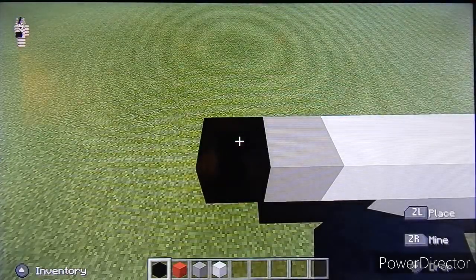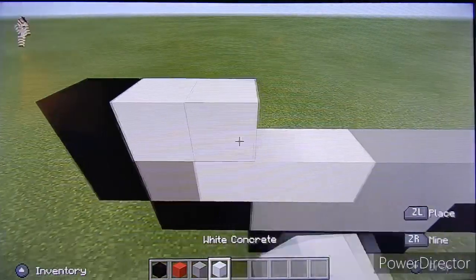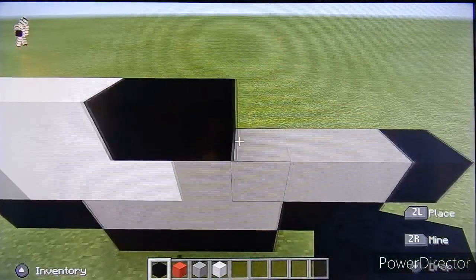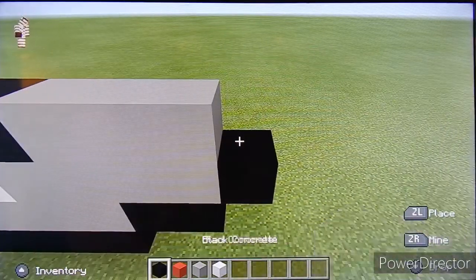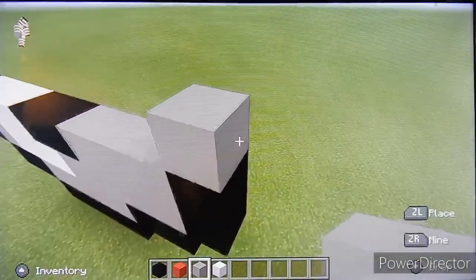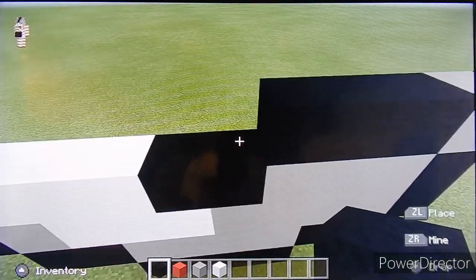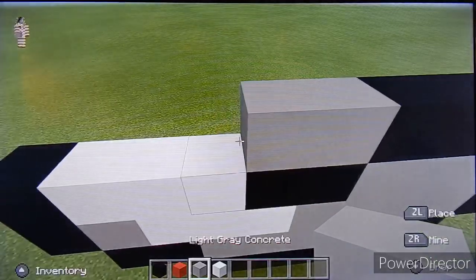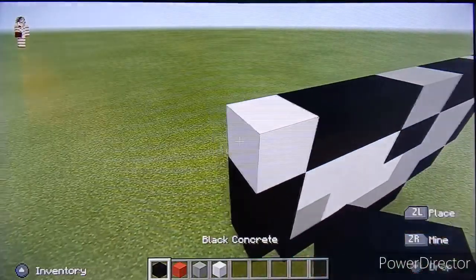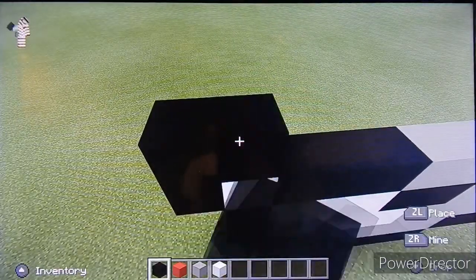Now what we want to do is place another black and three white, then two black and three gray and one black. Now we're going to go up by one — place a black, three black to the left, two gray, three black, a white, and a black. On top of this we are going to place a black with another black.